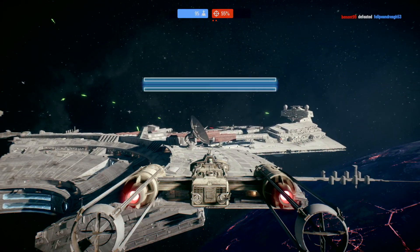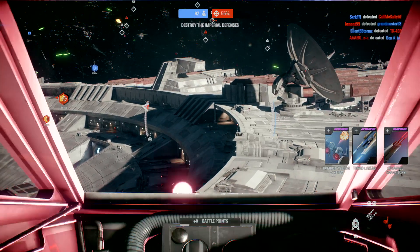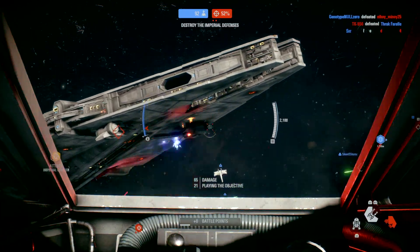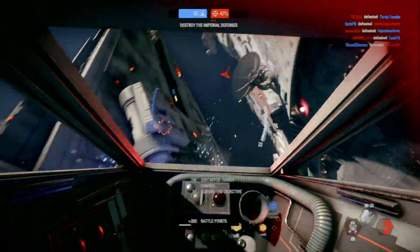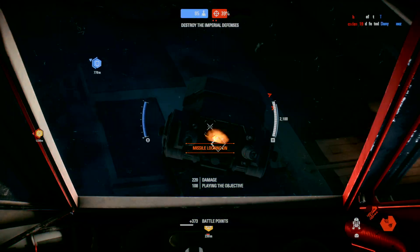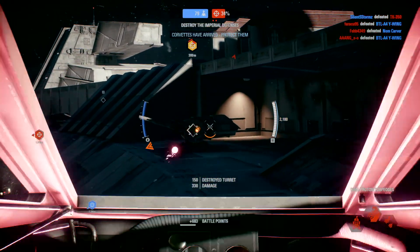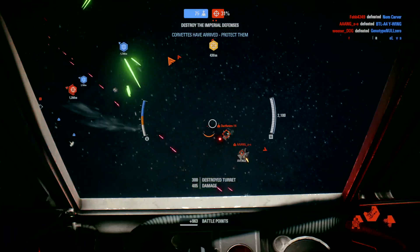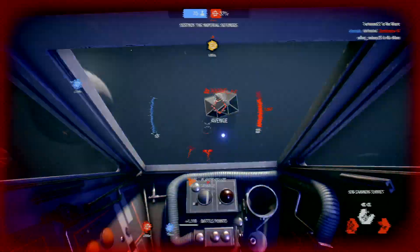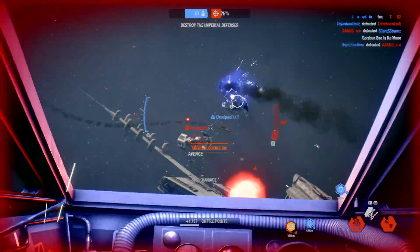Moving in. I just took out a TIE. Our blockade runners are here. Keep the Imperials off them and they will heal out serious damage. That one's for Ogeron! One cruiser down. One to go.